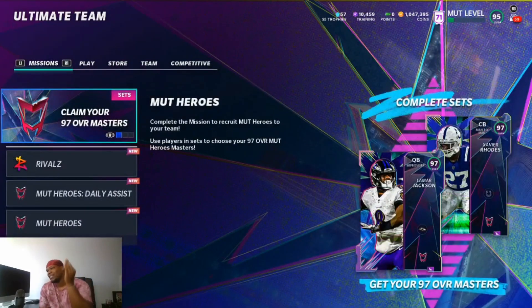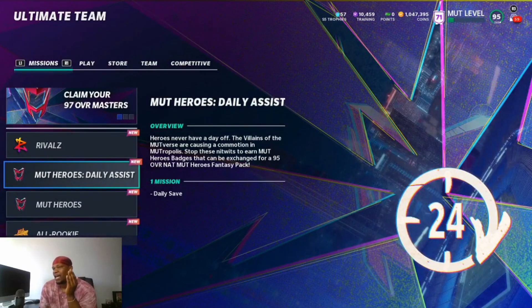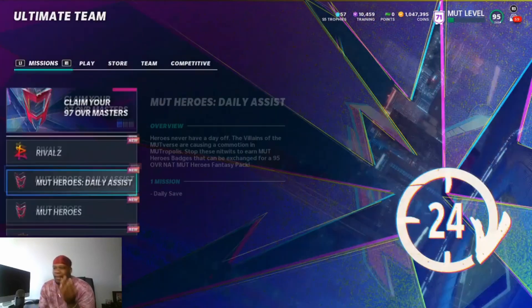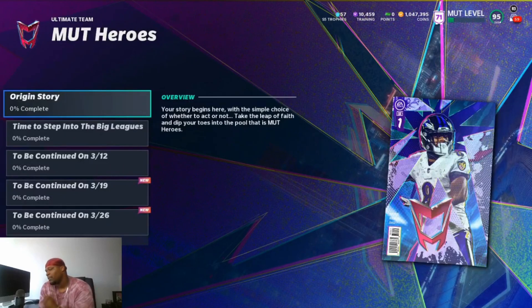There's a lot of 97s in the game — we'll go over that — but you want to take care of your Mud Heroes daily assist. It's basically a solo challenge every single day where you get a collectible. After eight days you'll be able to earn a 95 overall NAT Mud Heroes Fantasy pack where you can choose any Mud Hero you'd like, so make sure y'all are getting on that — it's super easy free players.